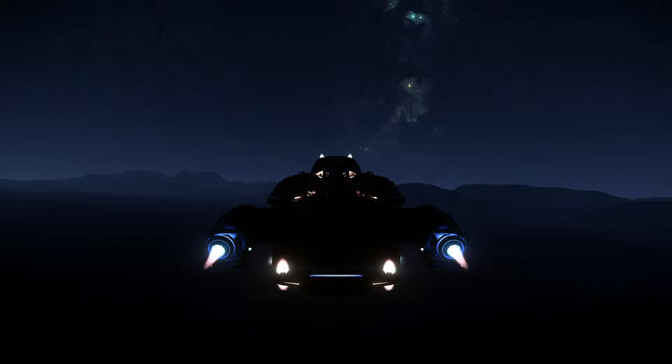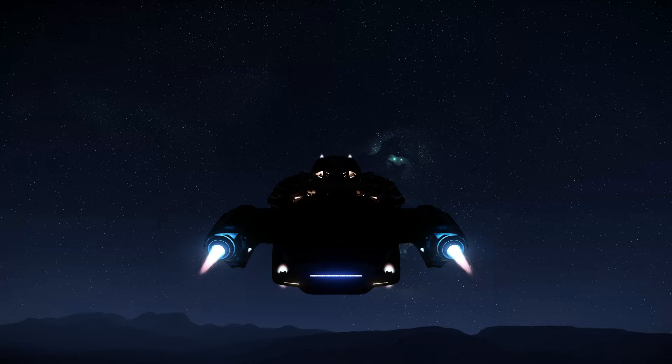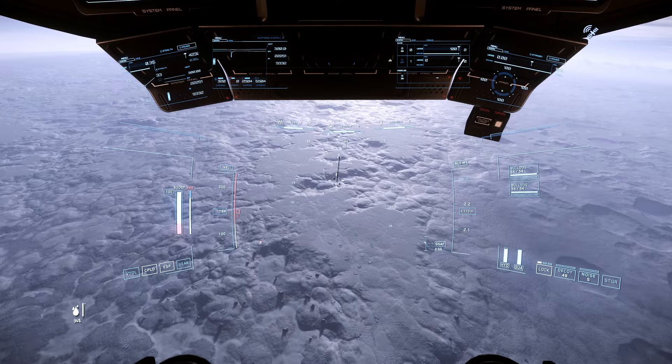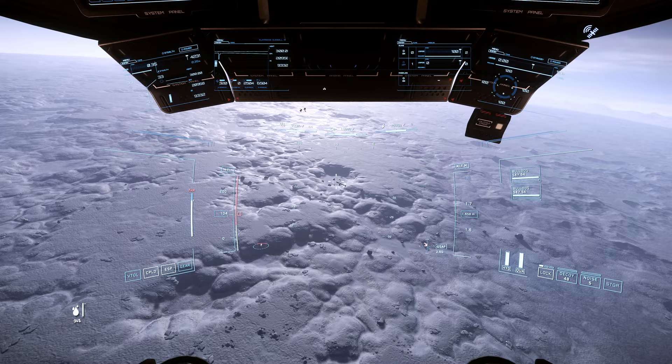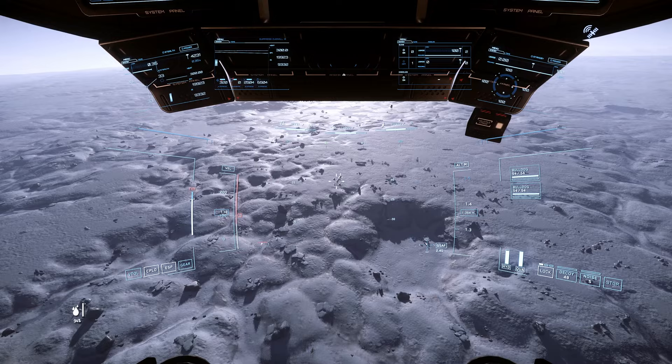We'll turn reshade back on and head out into space. We'll go to the light side of Lyria and show you kind of what the dark filter does. So here we are on the brighter side of Lyria. This is actually some pretty intense grays over here. Lyria is well known for being very bright, and when doing mining it's very hard to see the mining UI in the area, so we have a filter for that.